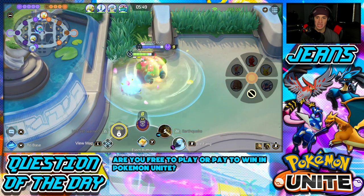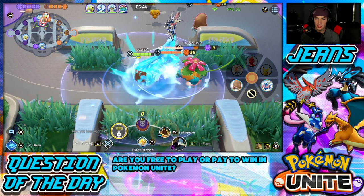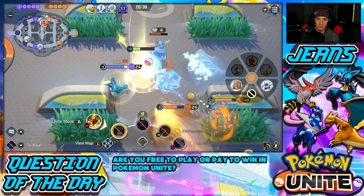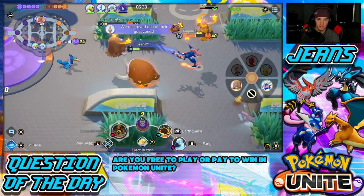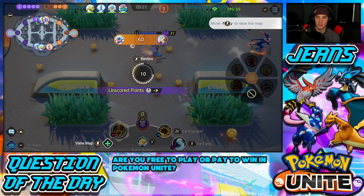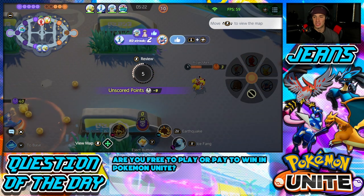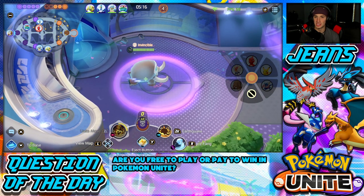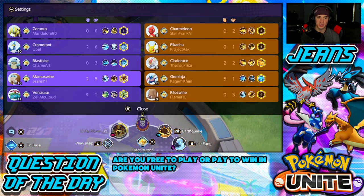I got my Unite move ready and I'm going to pop it now. The ult was big — letting Cramorant get the kill. Cramorant gets a double kill! I needed my ult there because that Greninja popped off and went for an ult on us and I was able to counteract it. We're looking pretty good — I've got 2 kills and 5 assists, playing really well with Mamoswine.